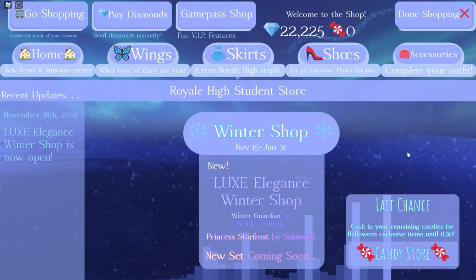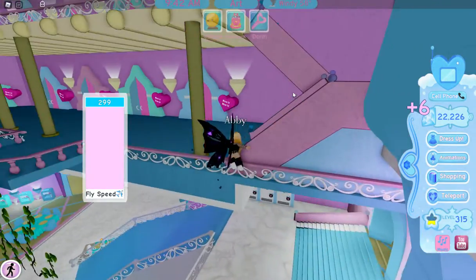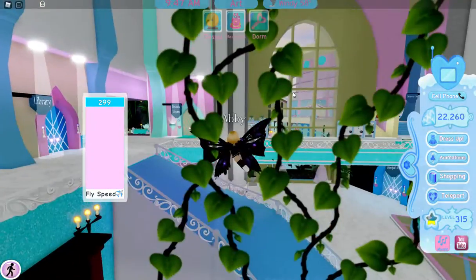These multipliers would help you so much if you're diamond farming, but I understand if you don't have any Robux — they cost a lot. The double diamonds game pass is 749 Robux and the quadruple diamonds is 1,649 Robux. If buying double diamonds three times costs less than 1,649 I'd suggest buying it three times, but I bought both because I wanted to. I don't get diamonds from dorms unless it's my own dorm.